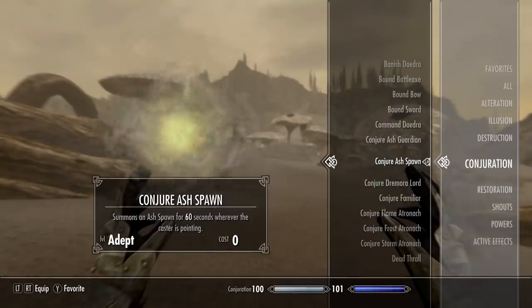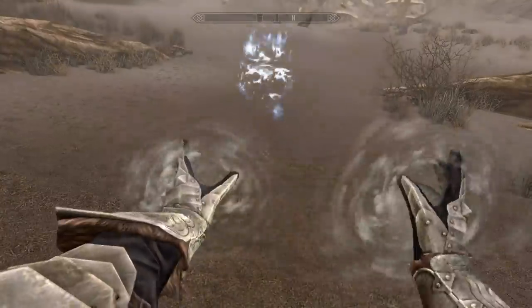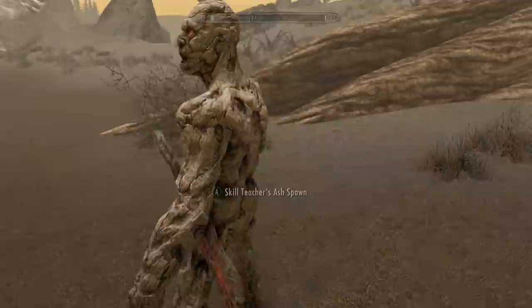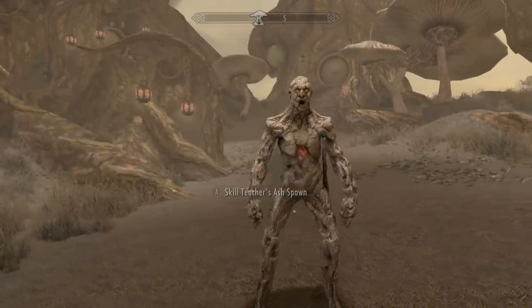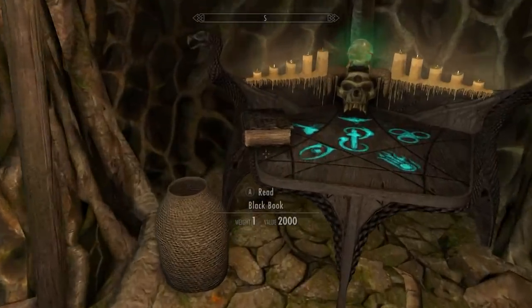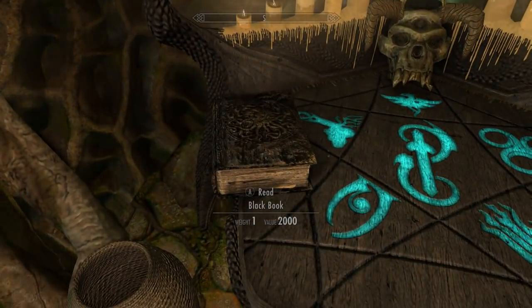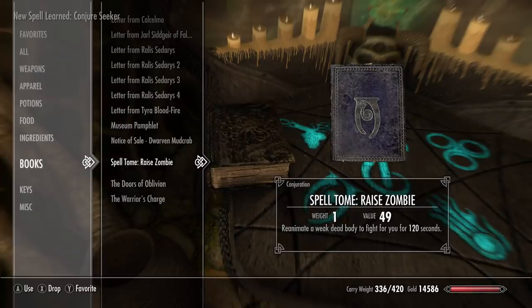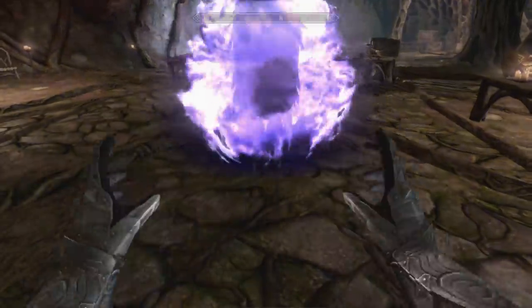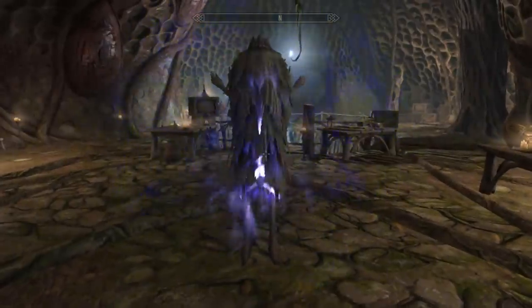If you want to cast Ash Guardian without a Heart Stone, it'll still fight, but it will also fight you — so keep that in mind. You can also get Conjure Ash Spawn after you help Niloth with something, and then the Dark Elf will sell that too. Finally on this island, you will come across Black Books, and inside every Black Book you will find the spell Conjure Seeker.